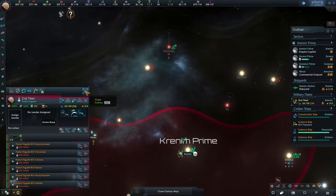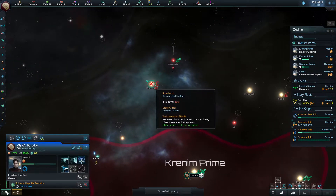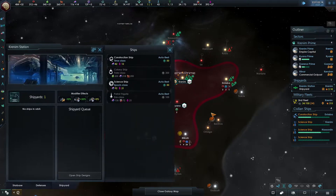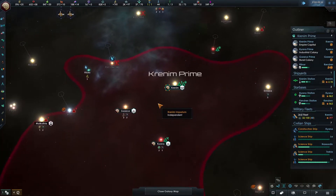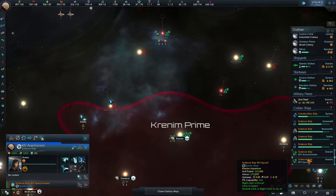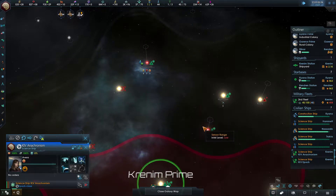Do we want to get a leader for them straight away? The science ship is going to survey that system and then work its way down. Maybe I need another science ship - I think we need to keep them coming. I'm going to go with leader lifespan so I don't have to worry about another one. Let me look at the science ships' direction. All is looking good at the moment - I've got more science ships on the way and we're finding more systems.